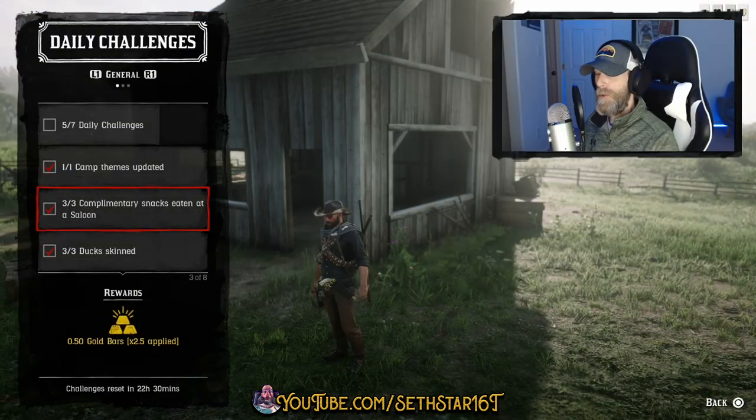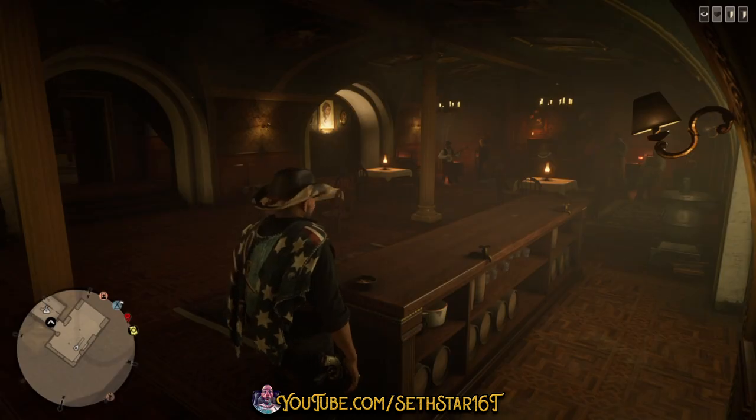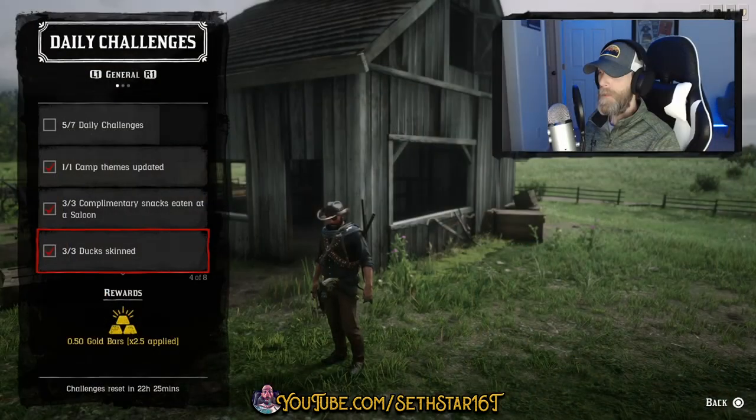Number two: complimentary snacks eaten at a saloon. If you need a saloon with snacks, I recommend one in Valentine — those are the closest to the area we're working today — but the ones at your moonshine shack work well too.